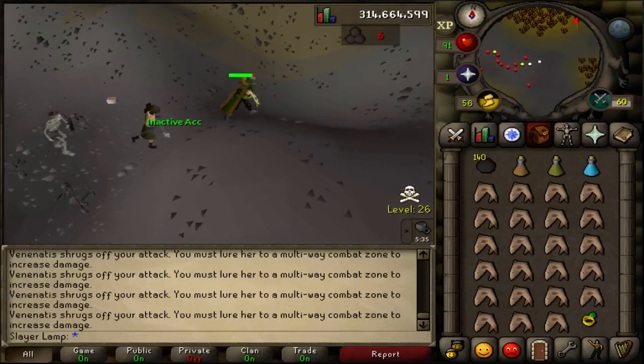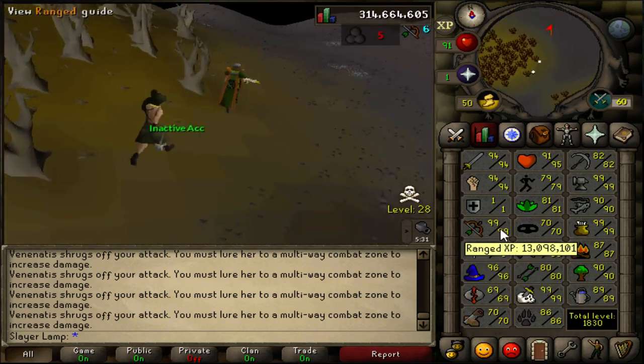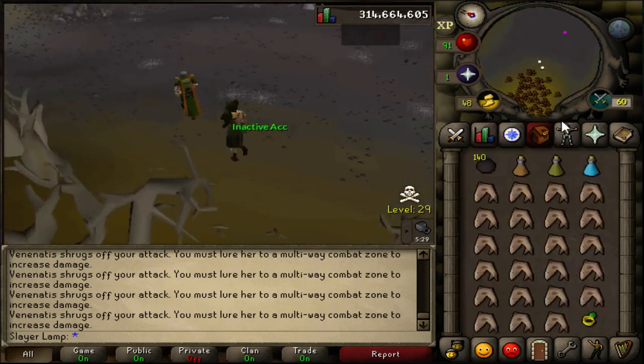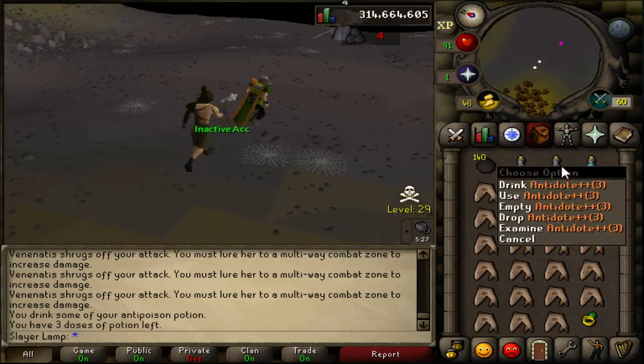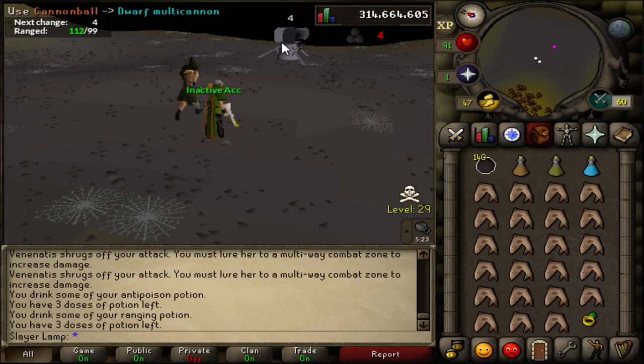Hello everyone, it's Leilamp here and I'm gonna show you how I do Venenatis on 1 defense and 1 prayer. First you need 99 ranging for the cape. Antidote ranging potion - you can use a stamina potion with you. You also need to set up a cannon.